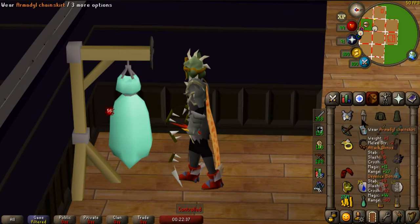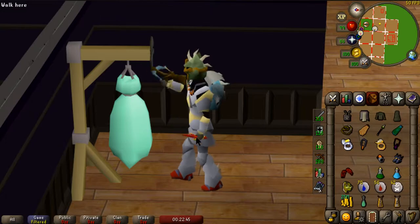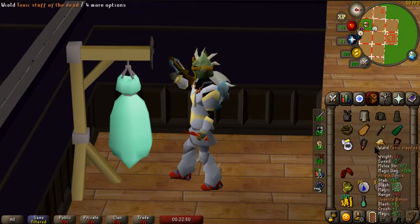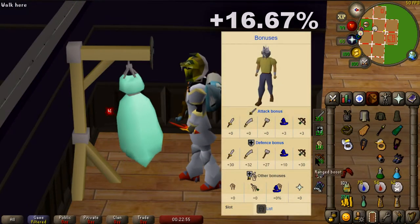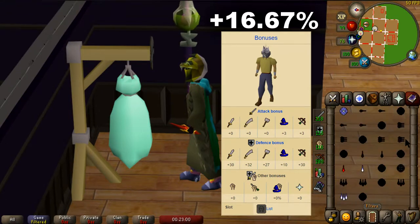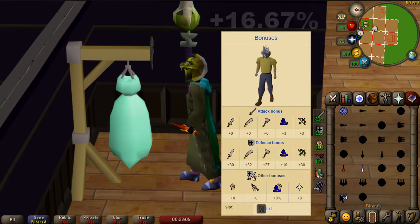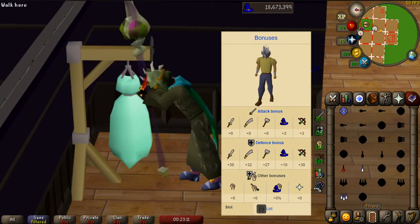The helmet has the same defence bonus as a rune full helmet. Additionally, while worn, the helmet provides the special effects of all the Slayer equipment it was made from. When worn on a Slayer assignment, the helmet provides a melee boost of 16.67% against Slayer tasks. This does not stack with the boosts given by a salve amulet or its enhanced imbued variants against undead Slayer assignments.